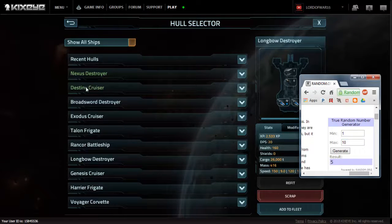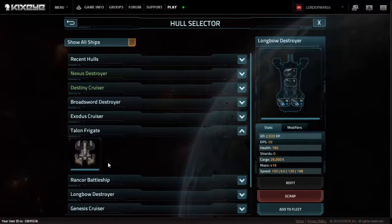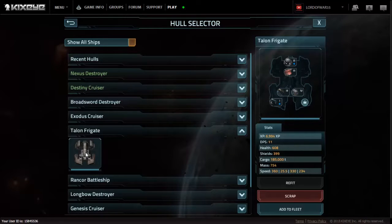We get five — a Talon Frigate. There's only one Talon Frigate. It is my decoy — my crappy decoy for bases.